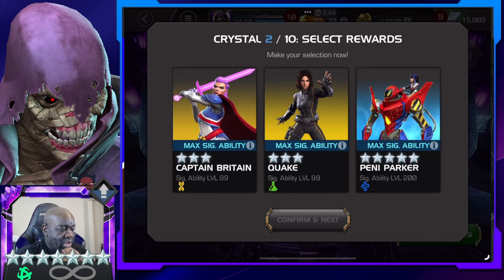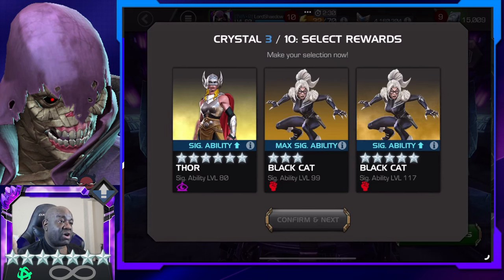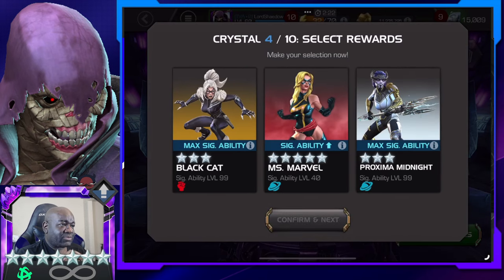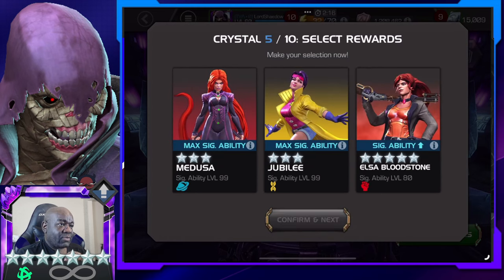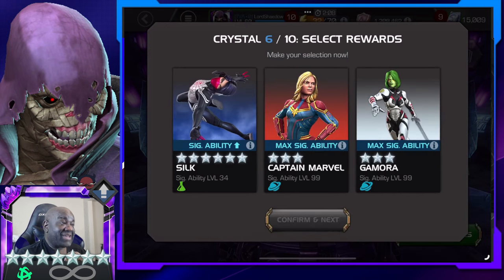I already have a lot of mutant and I think I have a lot of tech as well. Let me see what I should do — I'll go ahead and go with tech, though I still have a lot of tech. Whoa, there's a six star! It's a mystic and I think I'm low on mystic ISO, so that was a good one right there — that's gonna save me a little bit. Going for the five star and there's another six star, and it's Silk!